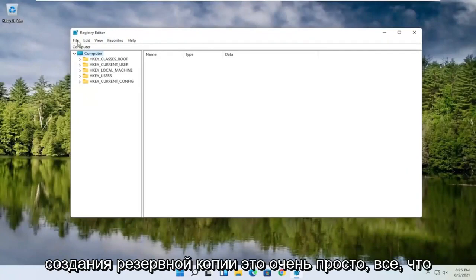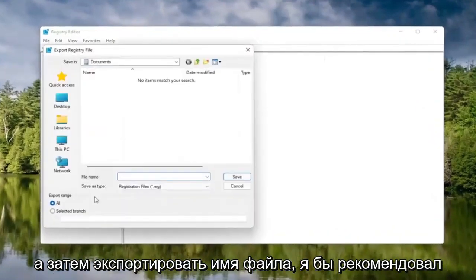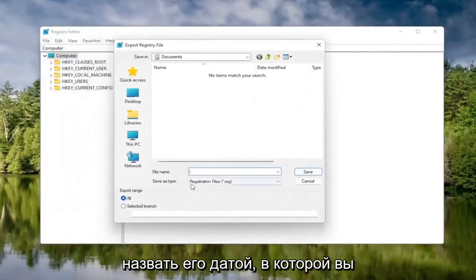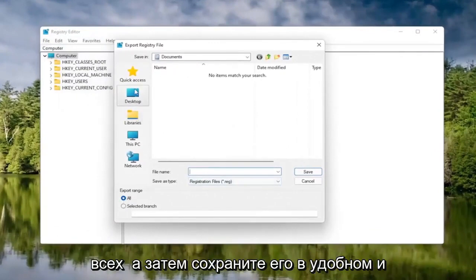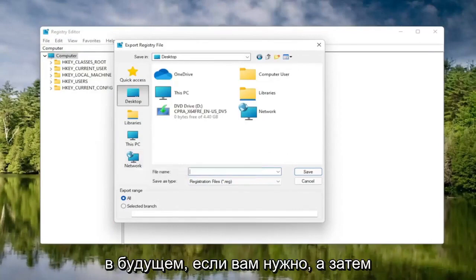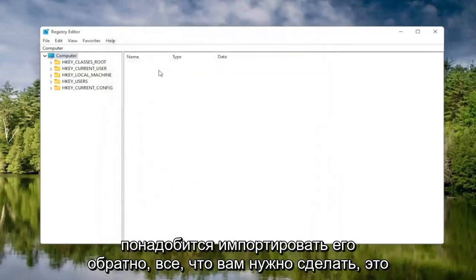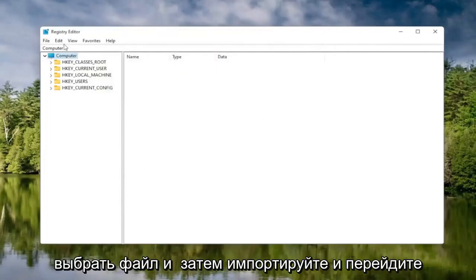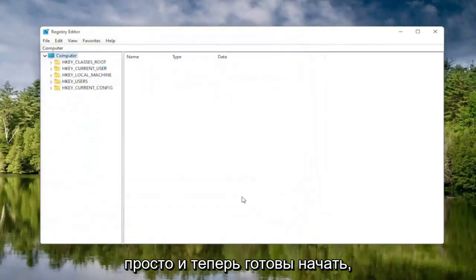To create the backup, it's very simple. All you have to do is select the File tab and then Export. For the file name, I'd recommend naming it the date on which you're making the backup. Set Export Range to All, and then save it to a convenient and easily accessible location on your computer. Click Save. If you ever need to import it back in, select File, then Import, and navigate to the file location. Pretty straightforward — and now we're ready to begin.